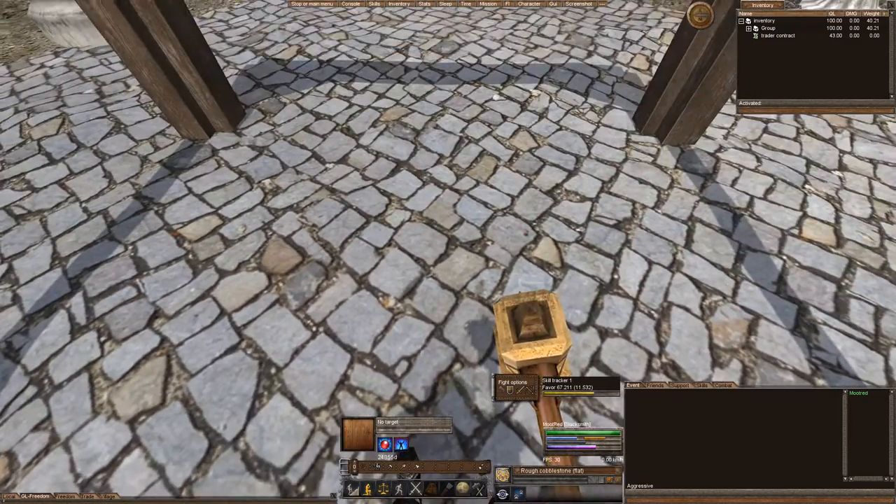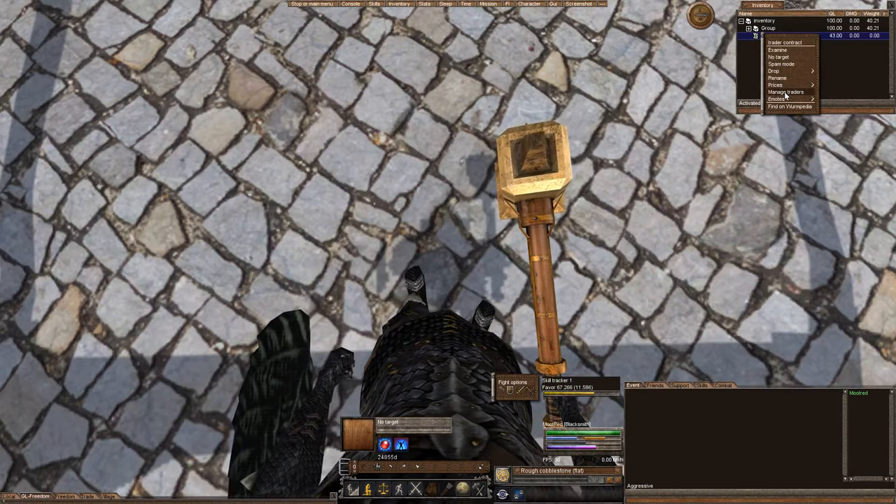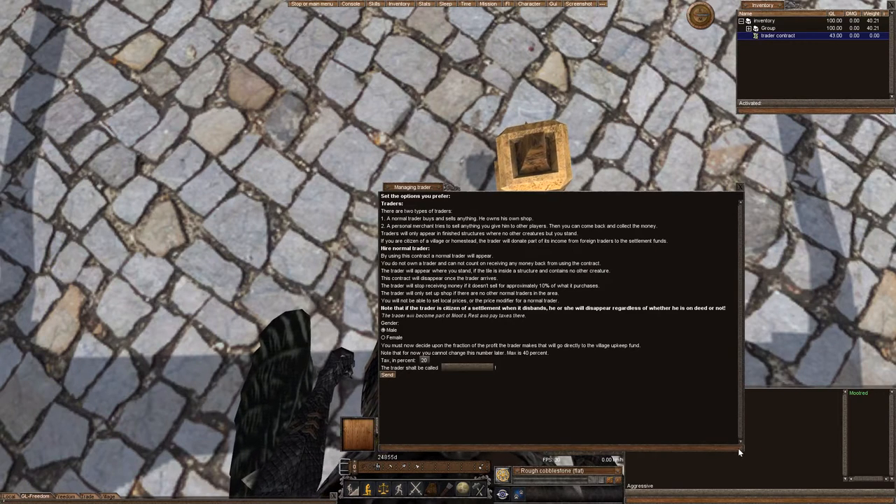We're going to go into the center of the structure and right-click on the Trader Contract. We're going to go ahead and select Manage Trader. It's going to bring up a long window explaining what a Trader is — it buys things and sells things in his own shop. It also tells you the difference between a Trader and a Personal Merchant. The key thing is that whatever the Trader sells, the portion of the proceeds he receives from other players can go into paying the taxes or into the coffer for your village upkeep.